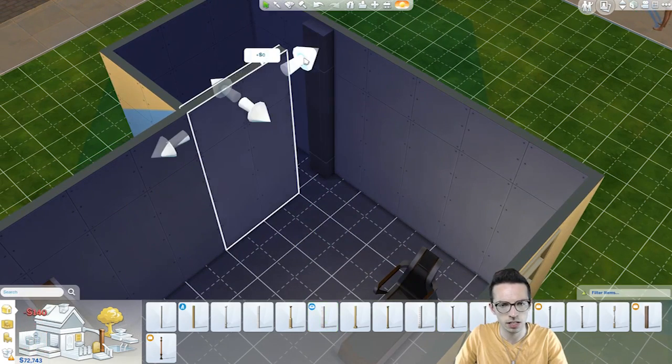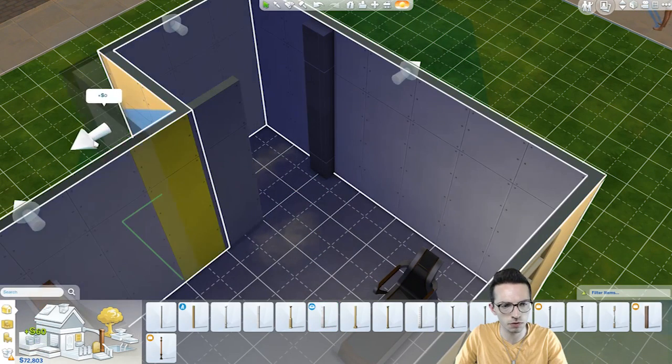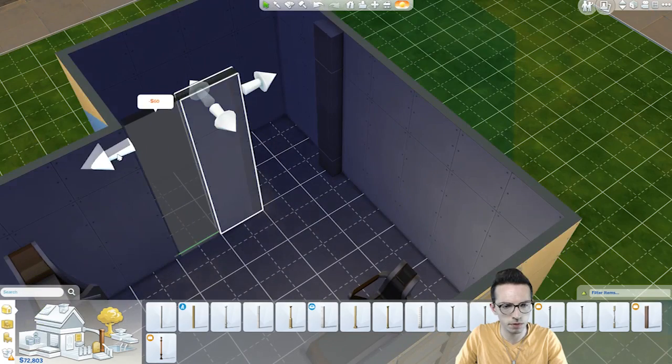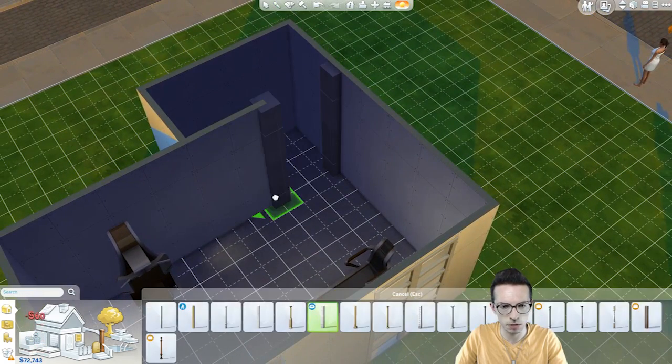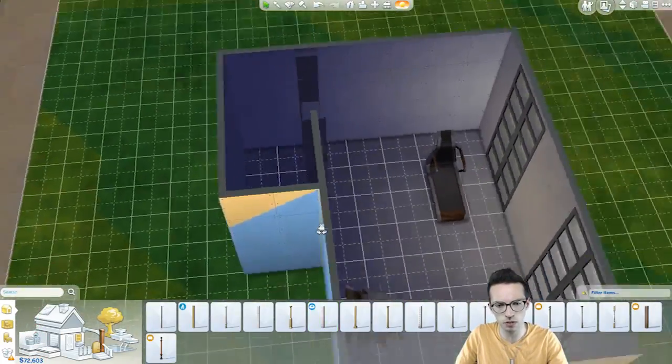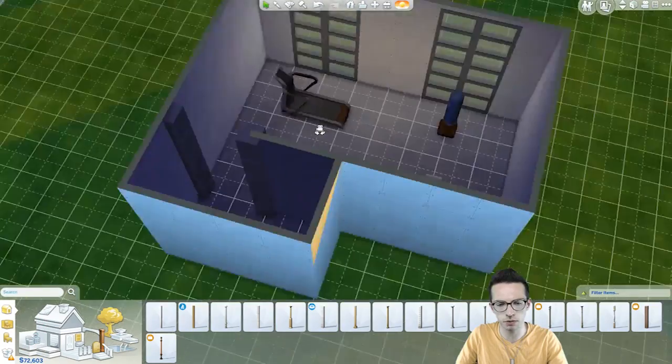Let's do it like that. Let's actually pull this back one and pull this over here. We're going to put that in like that, so it kind of creates like a doorway that sort of goes around. And there'll be like a shower area that's around here.